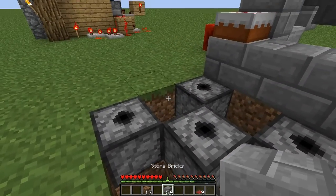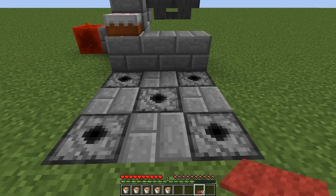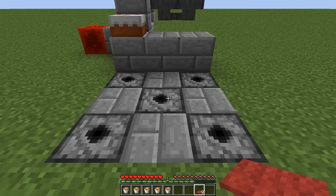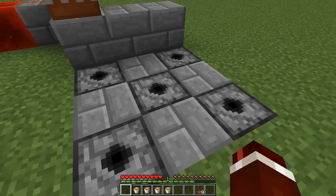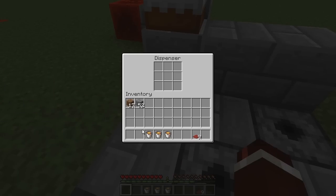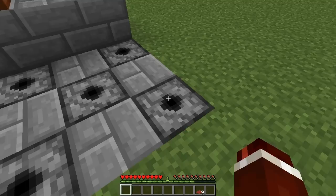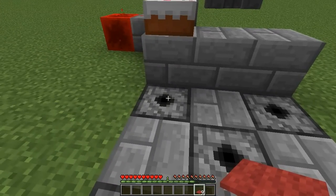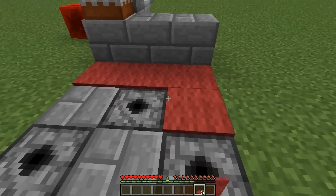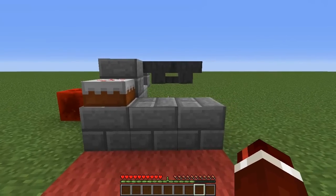Cover up these holes. Before you cover up the dispensers, get five lava buckets and place one of them in each dispenser. Then cover up this three by three grid with your carpet — make sure you're crouching so you don't open up the GUI — and you are now good to go.